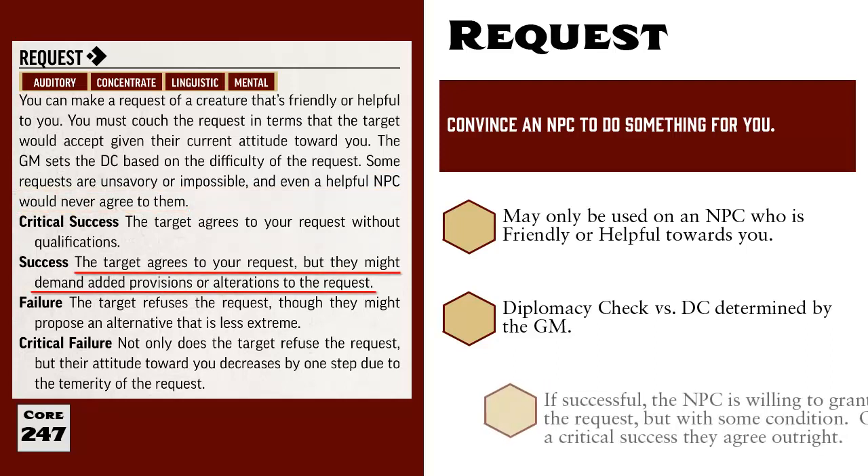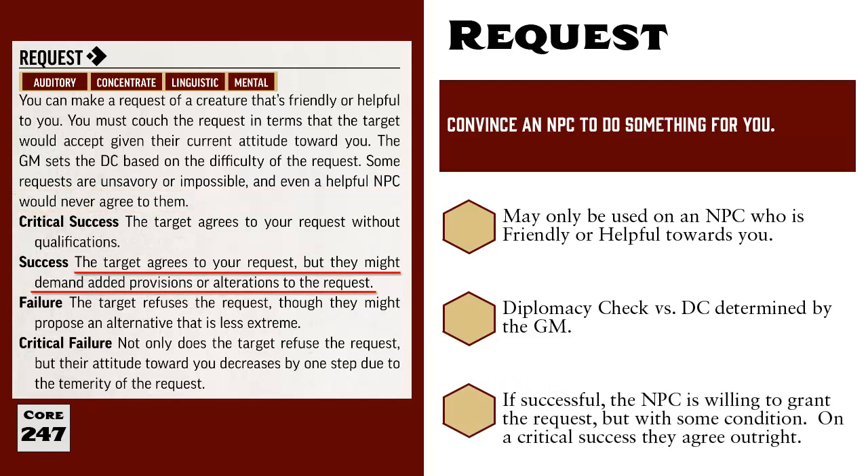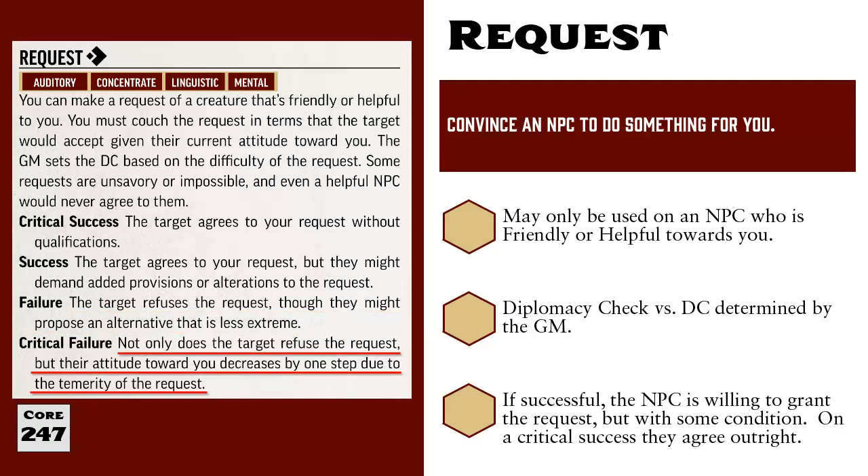If you succeed on the Diplomacy check, the target is willing to do as you ask but with some restrictions or a demand of their own. If you critically succeed, the target agrees to the request outright. If you fail, the target refuses your request but might offer a less extreme alternative. And on a critical failure, not only do they refuse the request, but their attitude lowers one step — so if they were friendly, they become indifferent, meaning you would need to use Make an Impression or some other means to raise their attitude back to friendly before you could use Request again.